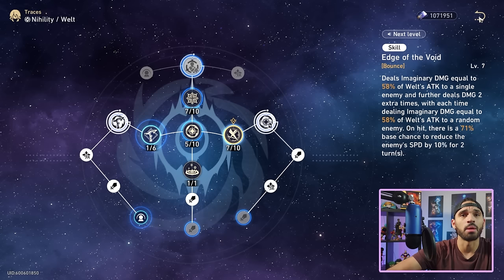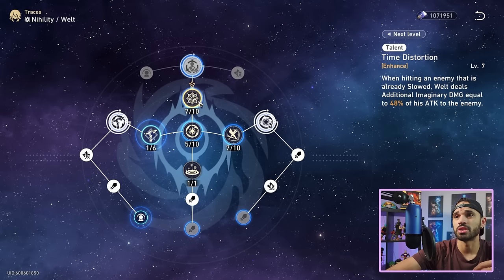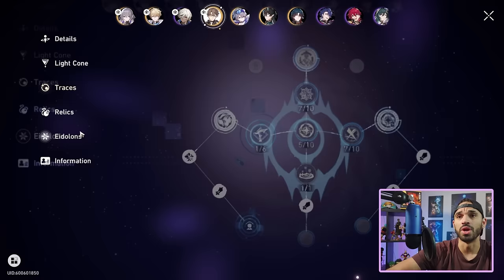Now that we've covered effect hit rate, other than that you just build him like a general DPS: crit rate, crit damage, and attack percent. In regards to his trace tree, you want to focus on these two right here. Welt has one of the most powerful skills in the game — it hits three times on a single target and then does extra damage thanks to this passive. It's one of the most powerful skills in the entire game, so focus on skill damage by maxing these two first.